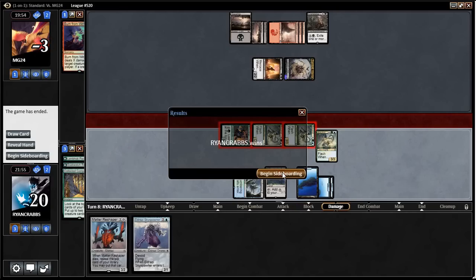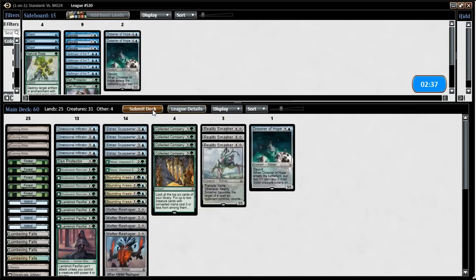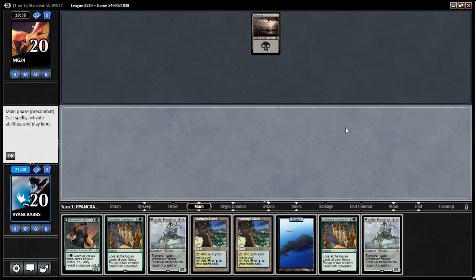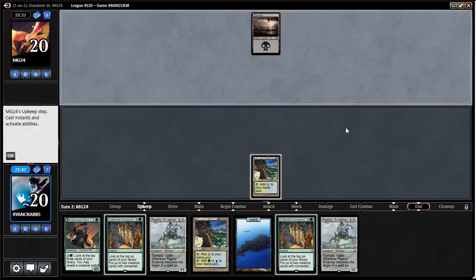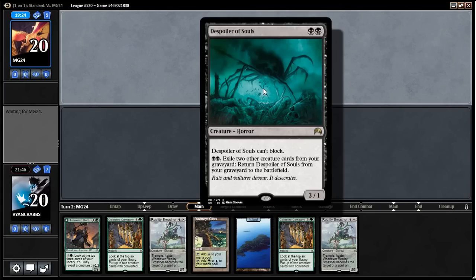Saw some spells, saw some creatures — I just want to keep it like it is. I like Nissa a lot; maybe I'll bring those in over the Harbingers. Nissa's cool. This hand's fine — two-drop, no three-drop, I have Company and Smasher. We can keep it. Hopefully we don't get stuck on three because our hand is very powerful but also very mana heavy. Another creature from the opponent here — it looks like some kind of spoiler card: can't block, you can exalt two creatures and bring them back.